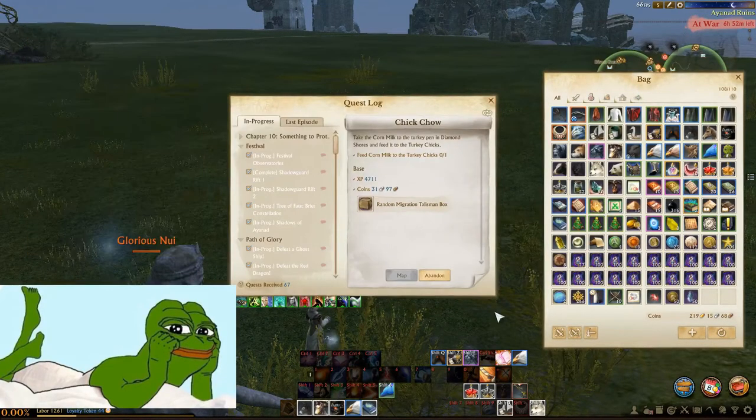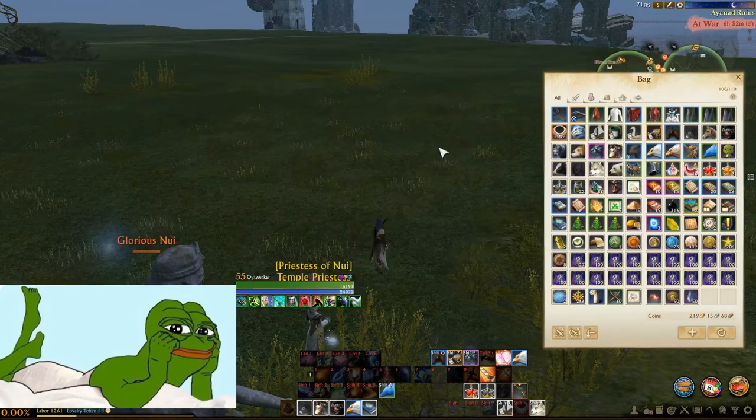When you get a fresh milk item it goes into your inventory. I don't know if it was a glitch or not, but for me it automatically combined itself with the previous item we made and it made corn milk. It auto-completes the quest and auto-accepts the next stage, which is to take the corn milk to a turkey pen in Diamond Source.